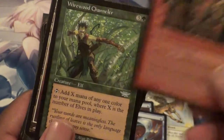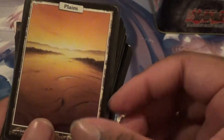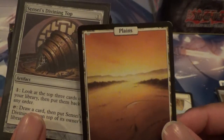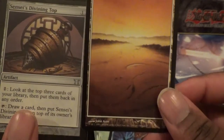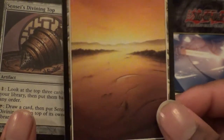Got a Wirewood Channeler. Oh, this is nice. What was that set called — not Unglued... Unhinged. I wish it was foil though but these are still nice — probably worth a couple bucks.